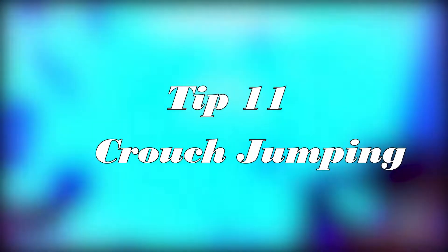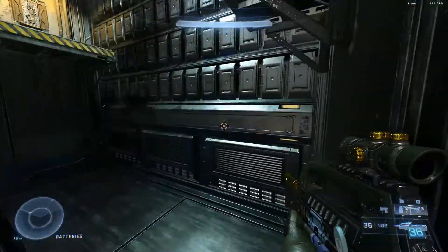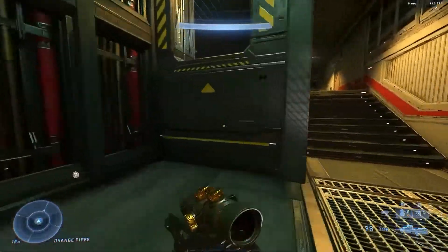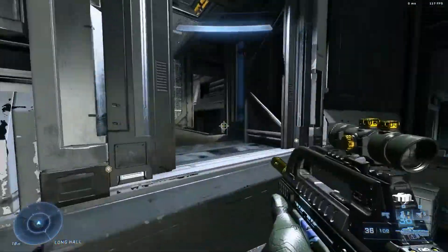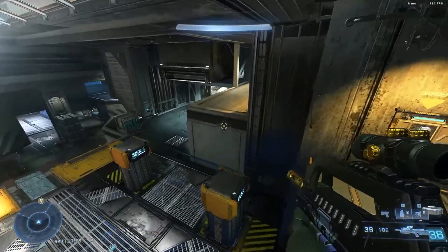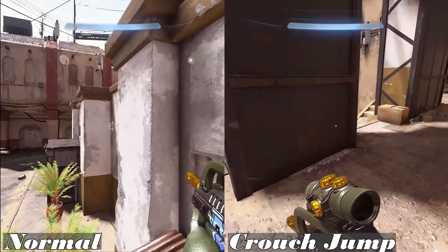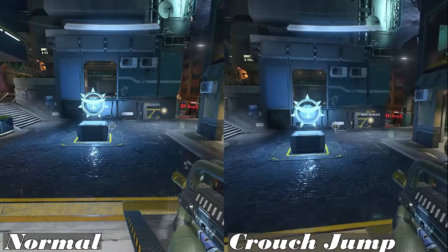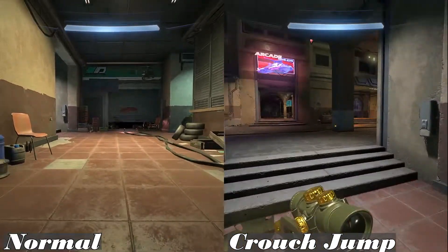Tip number eleven: crouch jumping. If you crouch when you jump, it allows you to reach higher places without having to mantle. Combine a crouch jump while sprinting and it allows extremely fast and fluid movement around areas of the map. To perform a sprinting crouch jump: while sprinting, jump and then hold your crouch button. This makes your Spartan lift their feet and avoids triggering a mantle. Mantling leaves you extremely exposed and unable to shoot your weapon. This can also help you escape if you find yourself in a bad position. Practice this in the training modes by running around the map, as it relies on timing.